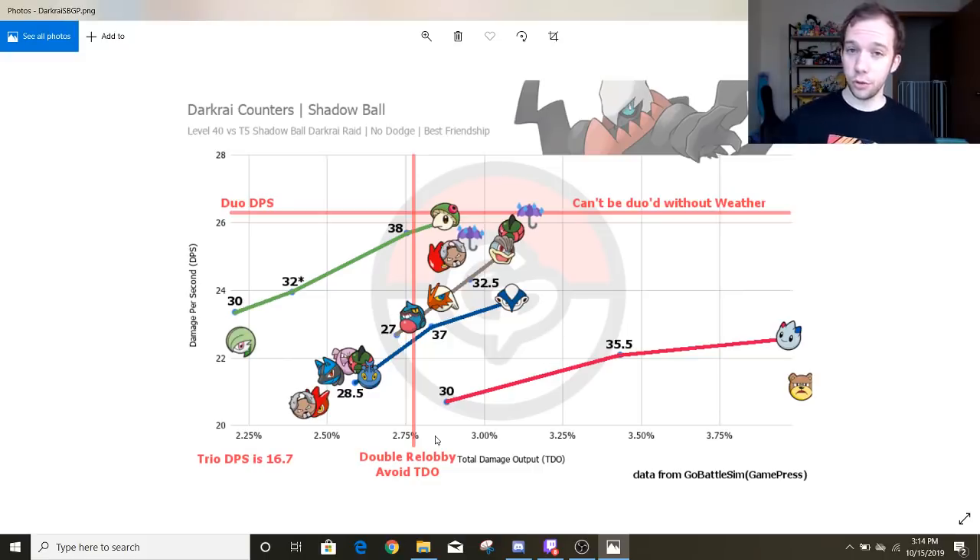And even cooler is that it's actually meta-relevant. Breloom — best DPS, a little bit less on the tanky side. Machamp — always the solid general counter. If it's raining outside and you've got a maxed out Yanmega, then it can compete with the two big fighting types. The other two bug-type Pokemon, not as hot. I'd probably just stick with Breloom and Machamp if you already have them.